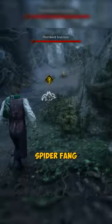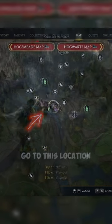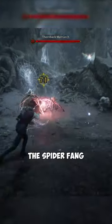The first ingredient is spider fang. Go to this location on the map and kill any spider to collect the spider fangs from them.